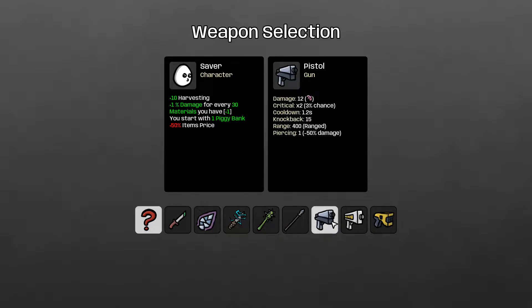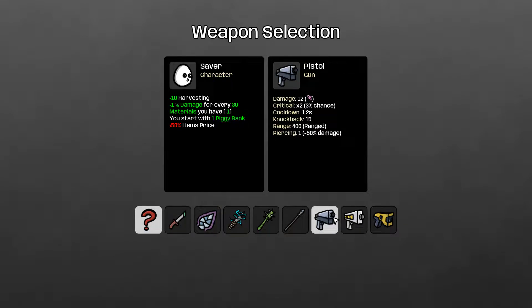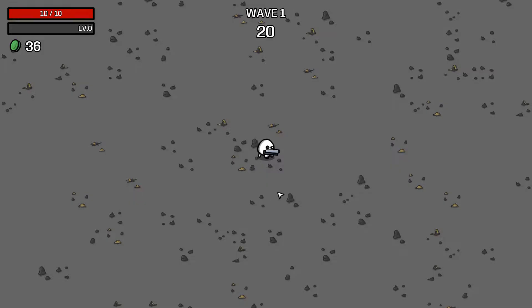Starting with range is going to be best. I could go with Thief Dagger for more materials, but I just want to kill without worrying. It's either pistol or laser gun — honestly I think pistol is going to be best for starting out since it starts with piercing. Going with pistol on Danger 1. If you'd like me to do the harder dangers, please let me know in the comments below.